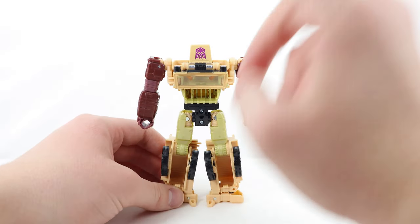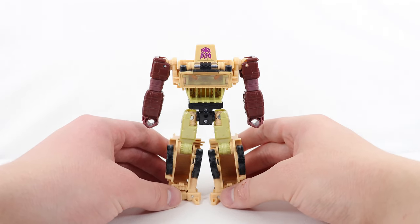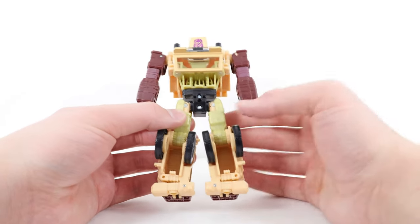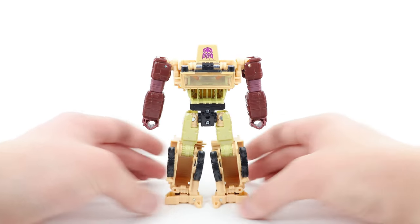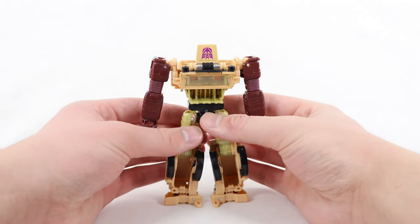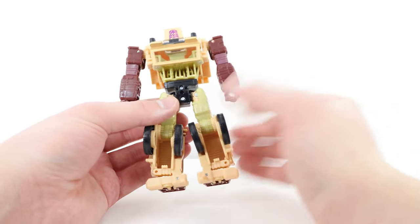Looking at the back of the figure, we have that Decepticon symbol — you might wonder why it's upside down. It's because it mostly comes into play in the truck mode, as it's part of the hood. The back of the arms is really well filled in — no arm kibble, no hollowing. There are a few hollow spaces in the back of the legs and the back itself, but there's a good explanation: the back of the legs fold up for the truck mode transformation. A secondary panel to cover that would have been nice, as would covering this entire hole in the back, which is the seating area for the truck mode.